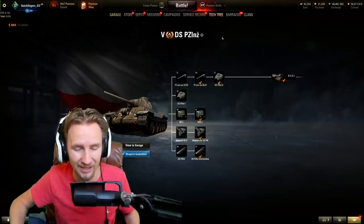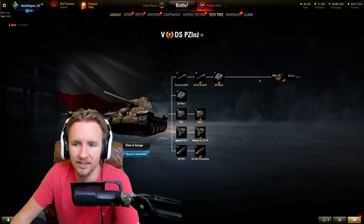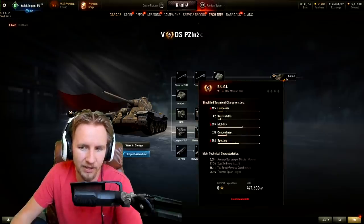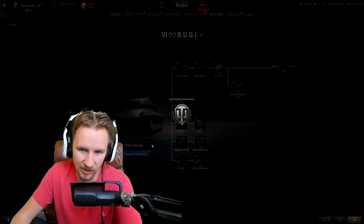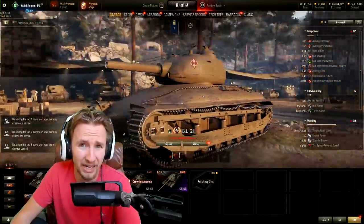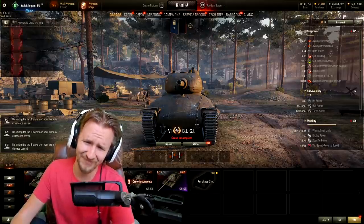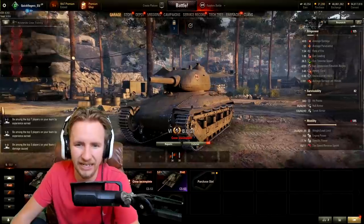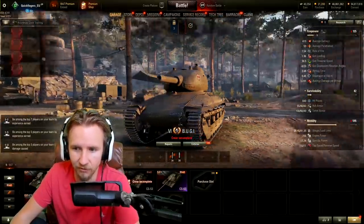That's the tier 5 — fairly generic, no new mechanics at this low tier. Moving on to tier 6, this is the Bougie. Take a look at what this thing looks like when fully upgraded with the turret — yeah, it's pretty much just a big AMX 40. A bigger duck — call it the goose. Anyway, the Bougie is actually really interesting.